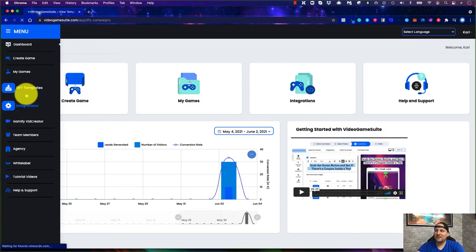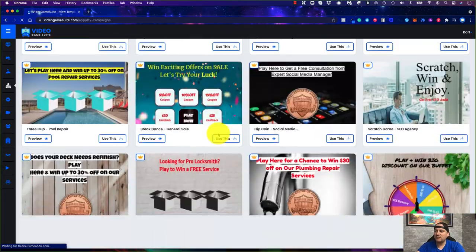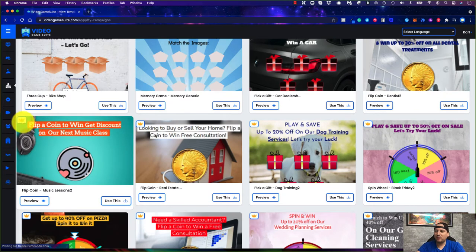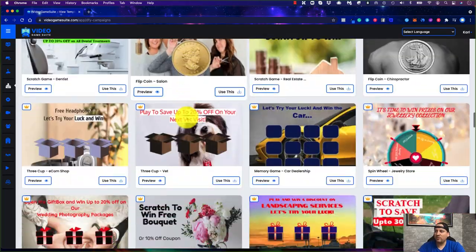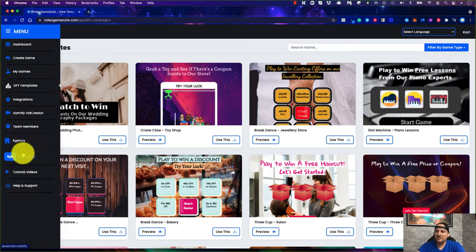Here are the templates — lots of different cool pre-built options, so you don't have to do much to change them up. Some have a little king icon, meaning they're part of an upgrade, so you wouldn't get those without the pro upgrade with templates. You do get a bunch of templates that are already pre-done and editable. Integrations, gamified video creator, team members, agency, and white label are upsells. They do give you resell rights on the front end, but agency and white label have more features for becoming a reseller.